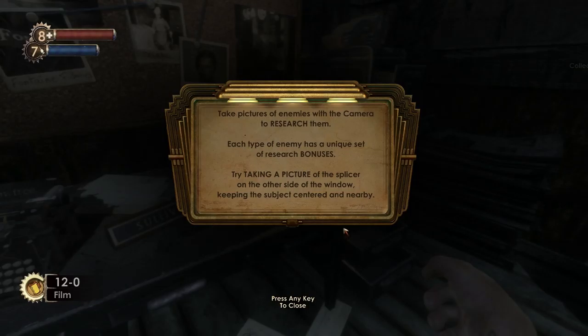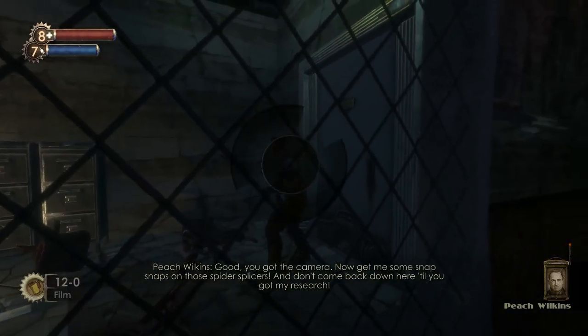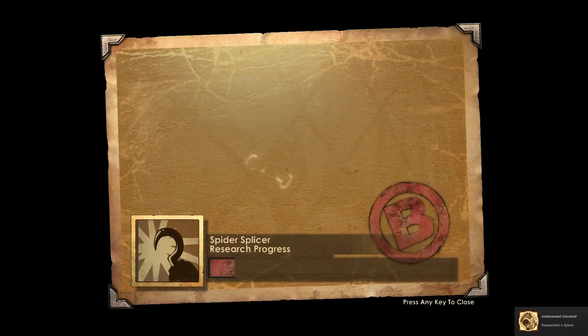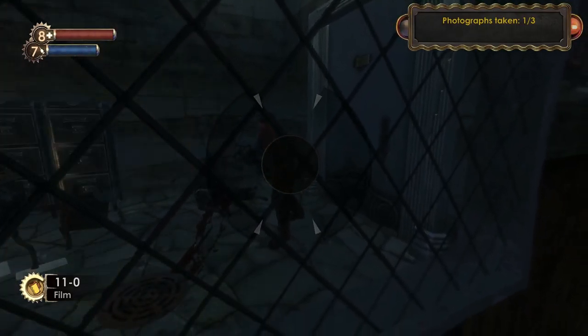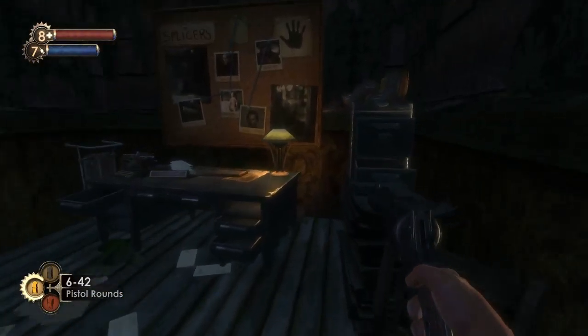So the camera — we have limited film. Good. So we take a picture and your research goes up. Better picture — the clearer and more in-frame they are, the more you get — and you level up with them so you can do more damage. These are like passive effects. So you take pictures and splicers are now vulnerable to anti-personnel rounds.